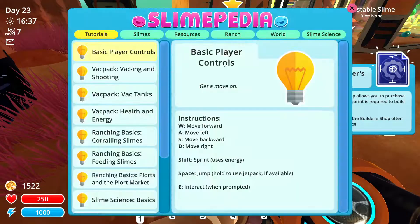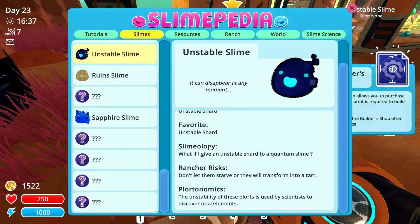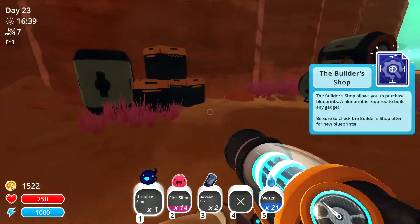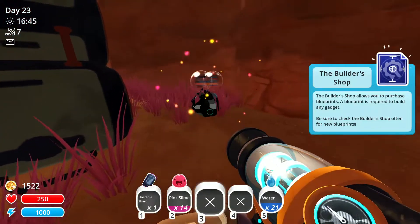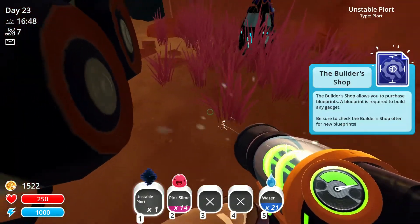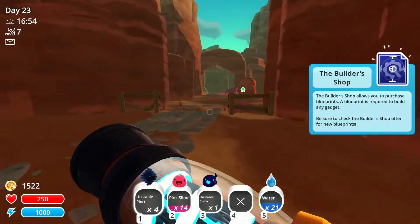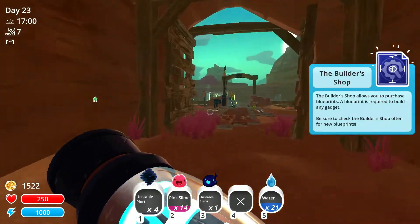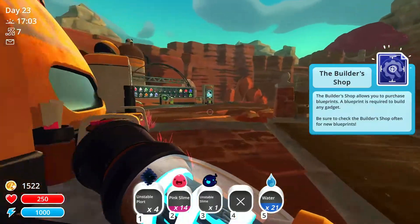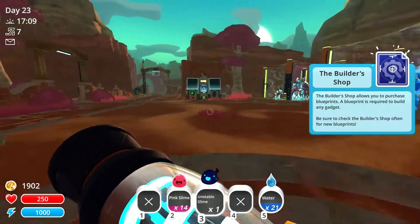Maybe I should look at the Slimepedia before putting it out loose in the wild. Don't let them starve or they'll transform into tar! Give me your plort. We've got unstable plorts. I want to put a plot marker there. How much do these sell for? I think they only sell for like 95 dollars. Not really worth it, but it's a cool slime. Having a slime that turns into a tar is a cool idea, I just think they should make more money.